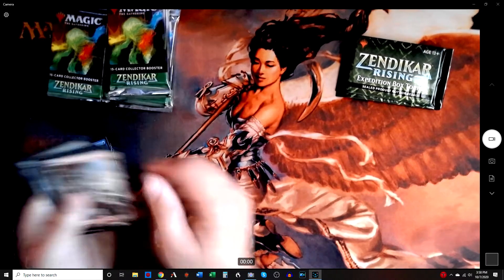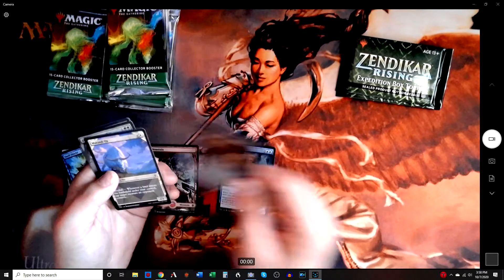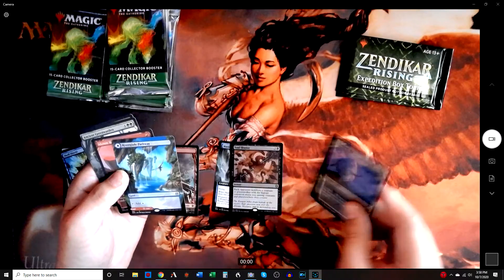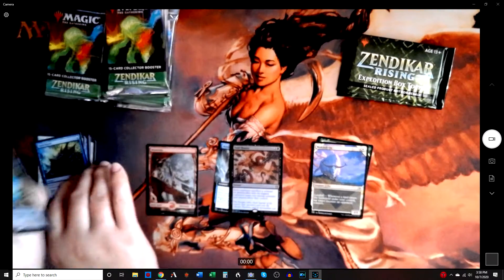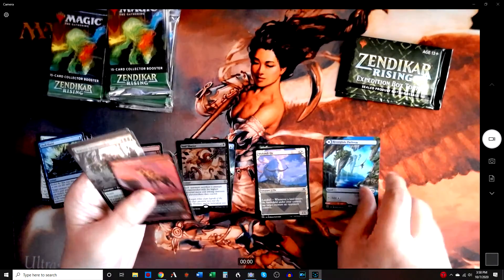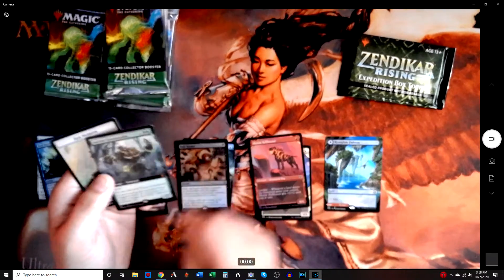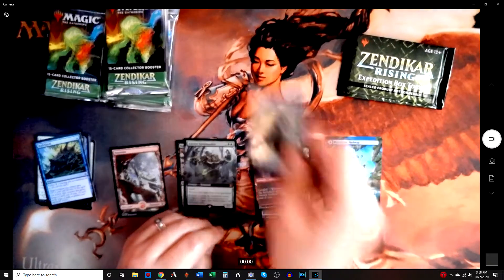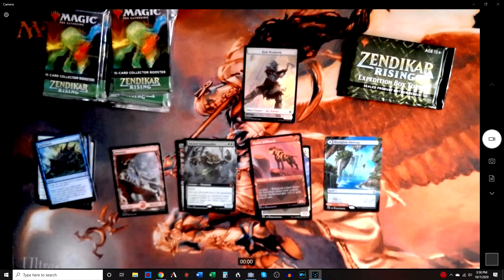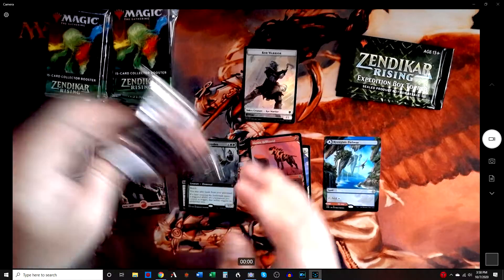So we get to the mountain. Master the Winds. Full art Soul Shatter. Some special Zendikar art cards, and then a foil special one — a foil mythic — and then the token. All the packs are laid out the same. Really happy with the mythic we got.